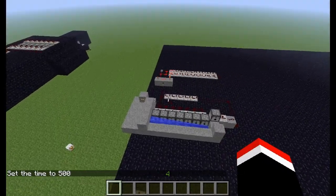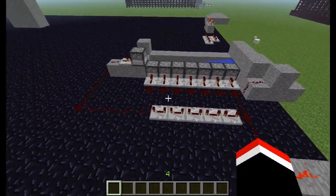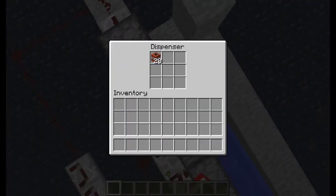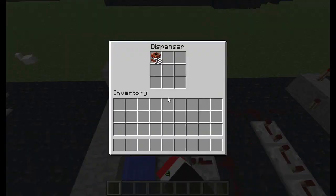Hello everybody! This is the MinerDrag here to bring you another episode of Weapons of War. In this one we have the automatic TNT cannon. It's a pretty good invention — I like it a lot.